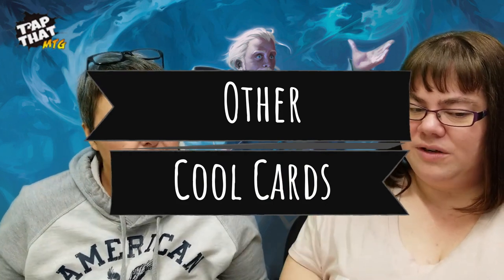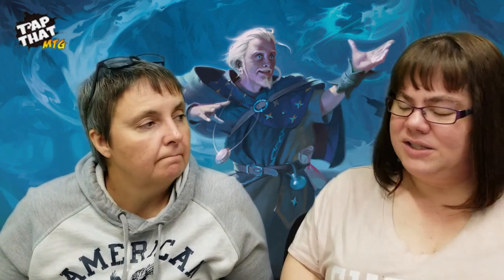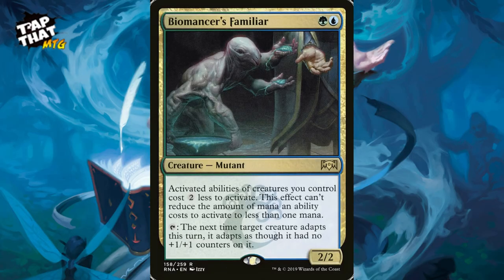Biomancer's Familiar costs a green and a blue. Activated abilities of creatures you control cost two less to activate — though this can't reduce the cost to less than one mana. You can also tap it so that the next time a target creature adapts this turn, it adapts as though it had no plus-one-plus-one counters on it — meaning you can adapt over and over again.